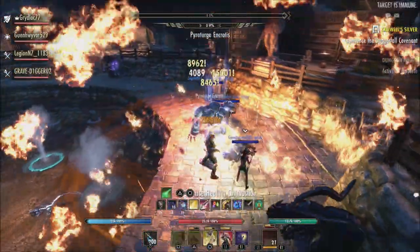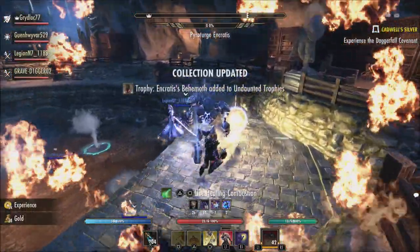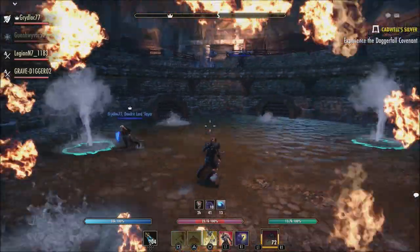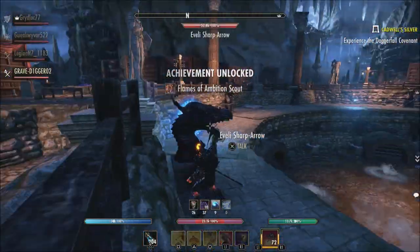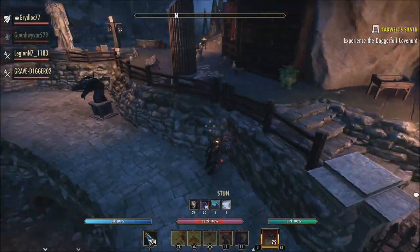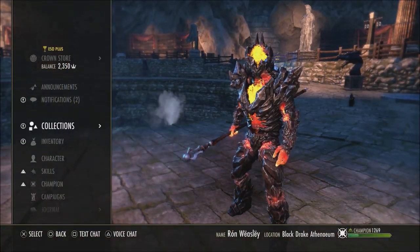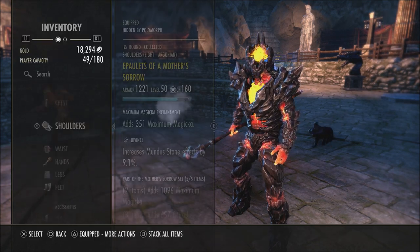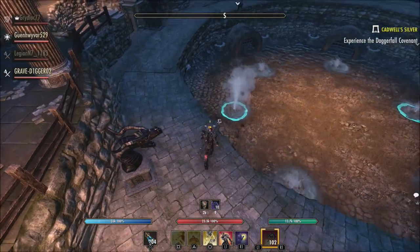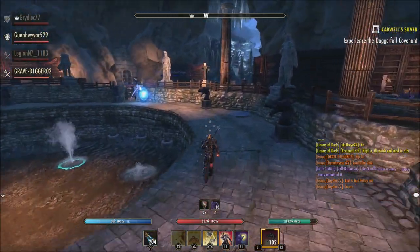As you guys can see, most of the stuff within this class balance update in Update 34 is really for making all of the classes have more hybrid style options, instead of certain morphs being tailored just towards stamina or magicka builds. They're going to be tailored towards any build now, because every build in ESO can really be a hybrid style build. Since Update 33 came out, it looks like in Update 34 we're going to get more class balance changes that a lot of people will really be excited about.